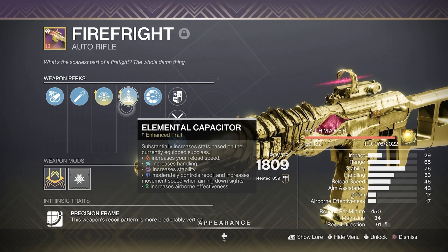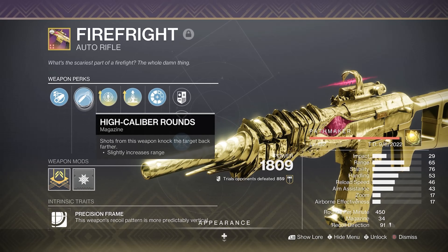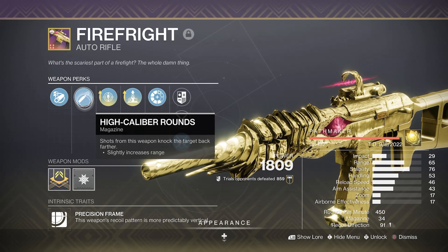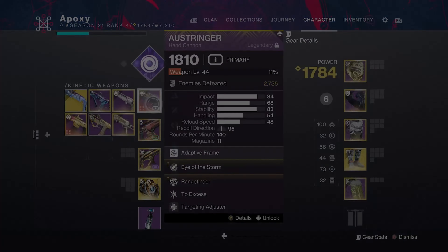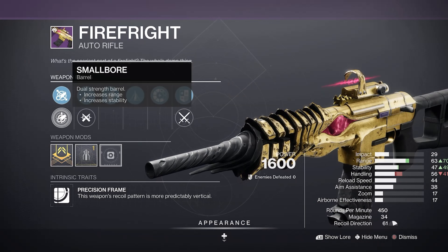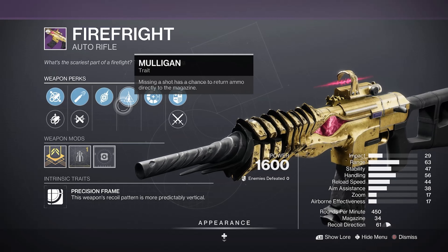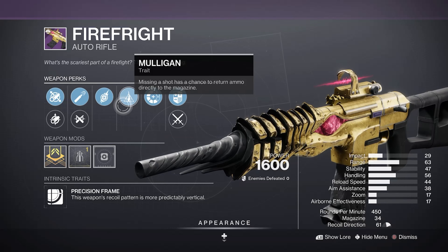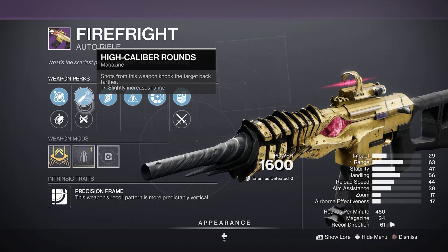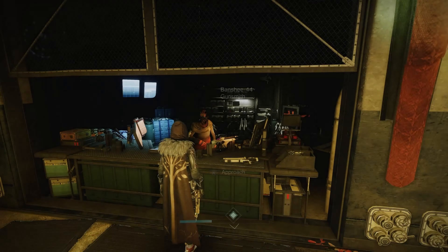The good thing about it is it feels really nice to shoot. I've never liked an auto rifle as much as this one, and the High Caliber Rounds on it just make it absolutely insane. The one from Banshee has that too, plus Small Bore which bumps the range up to 70, Fragile Focus which also buffs range, and Mulligan — which isn't the best perk, but still okay. The way the gun feels with High Caliber Rounds and the range just makes it a very nice auto rifle.